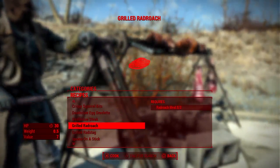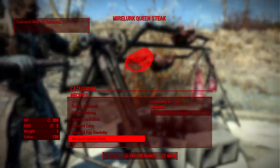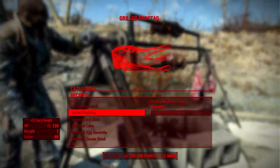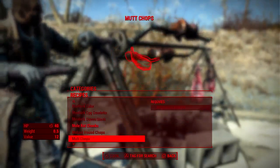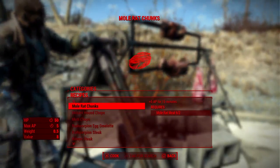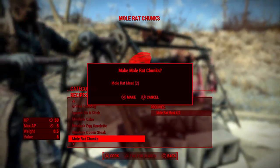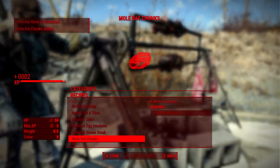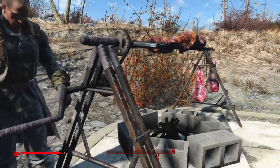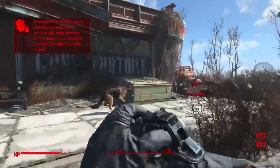We got grilled rad roaches — it takes three to make one grilled rad roach steak, basically. So we're going to rock that out. What do we get for that? We get 120 HP and plus 25 carrying capacity for the duration — that's amazing. Mole rat chunks give plus 5 AP for 15 minutes, which is actually really good. Definitely making some of those. There's a lot of really good foods that are going to help us survive.